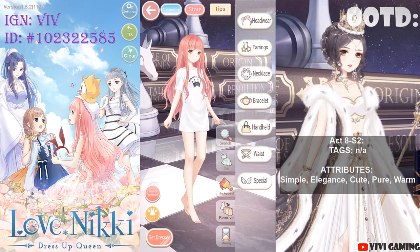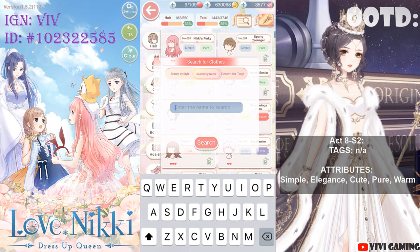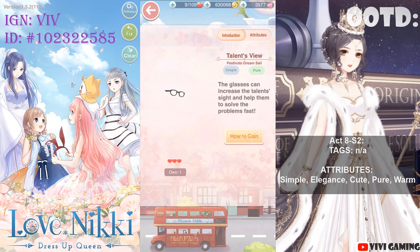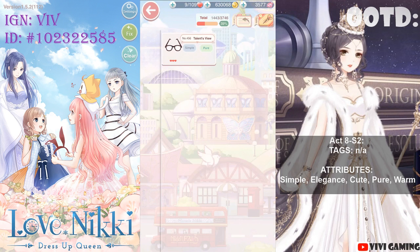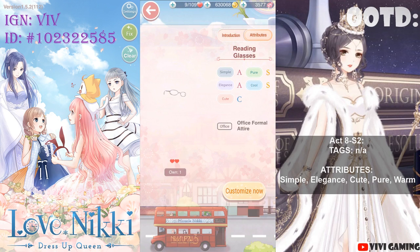My only two items matching these attributes were Talents View and Reading Glasses. I'll check my wardrobe to see all the attributes. Talents View has Simple, Elegance, Cute, Pure, and Cool. Reading Glasses also has Simple, Elegance, Cute, Pure, and Cool. Same thing — all attributes match but instead of Warm it is Cool. That is totally fine; four out of five attributes matching is very good.